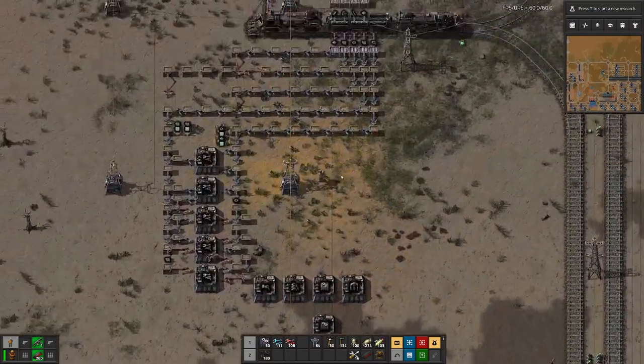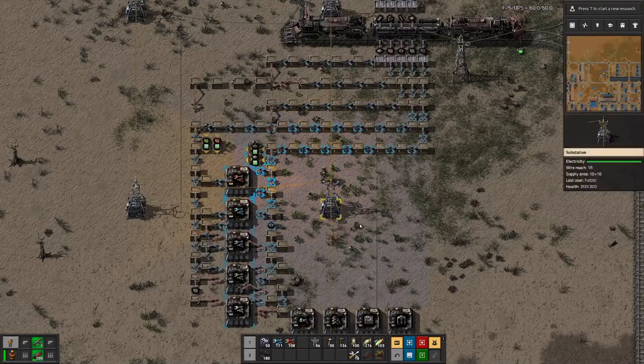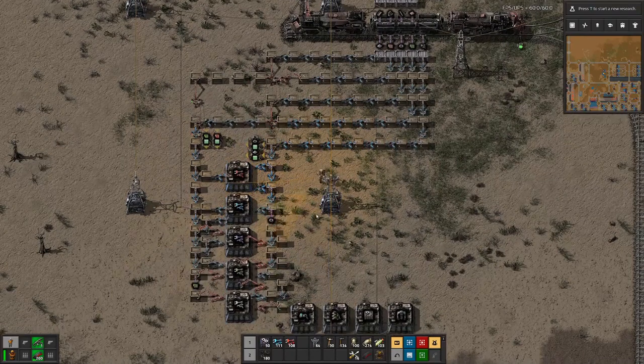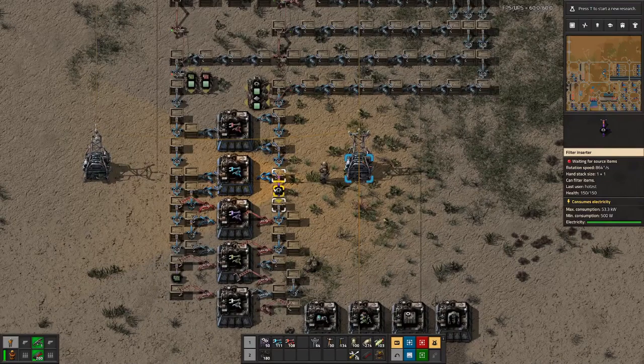The inserter setup is done. If we cross over the line, we then basically get one input line on this side which only has items in between. We have some filters so that we don't pass further down items that are not actually needed there.